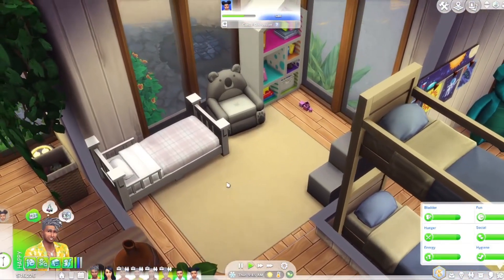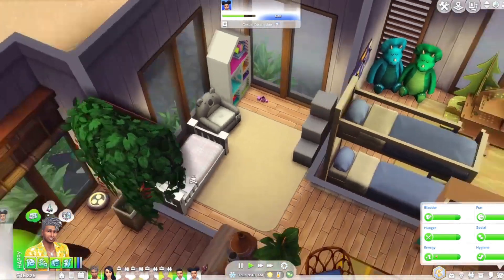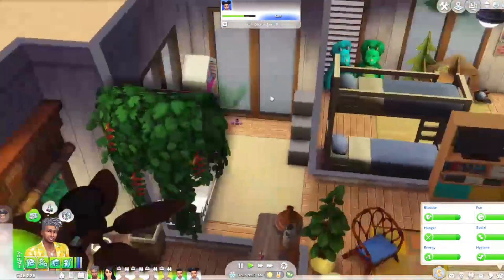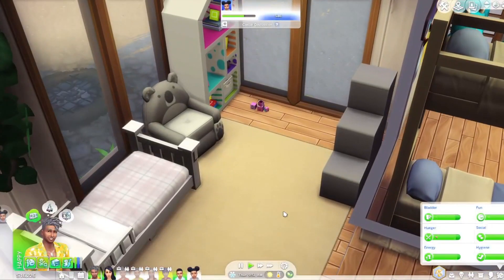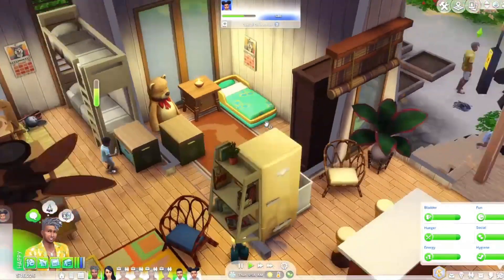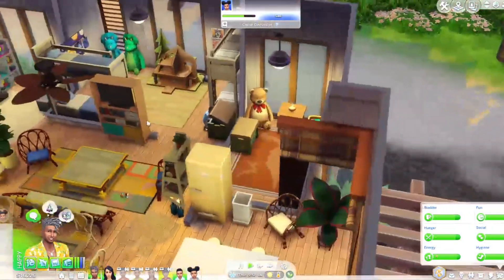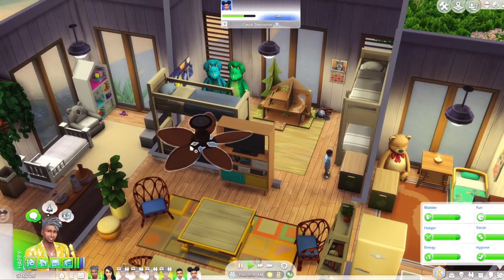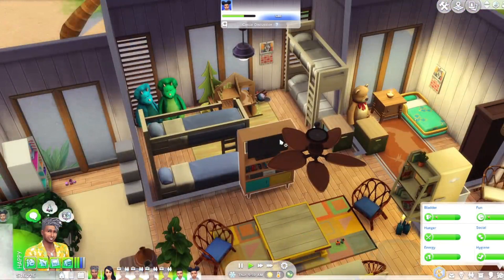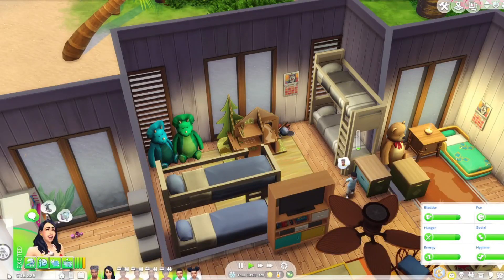Grayley has her own bedroom. I feel like she's the heiress — she's the only girl, she's the youngest — so she might as well have her bedroom to herself. I tried to make it a little bit gray. There's not that many gray toddler items so I did what I could. And then this bedroom is Sterling's. Having four kids share one bedroom is not that unreasonable when we have bunk beds, and it's a fairly large bedroom, so I think we should be fine.